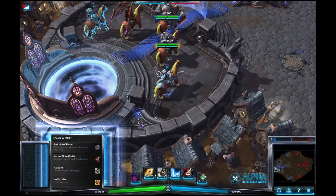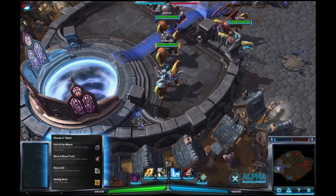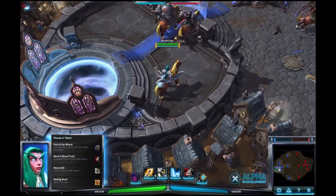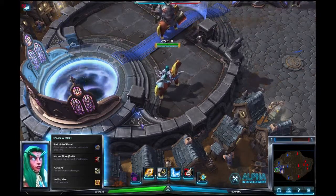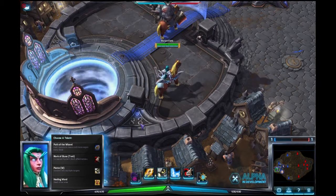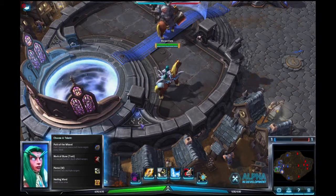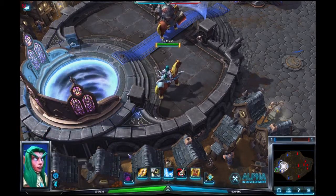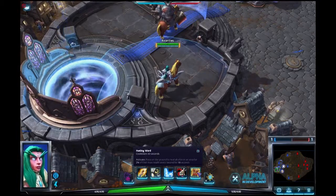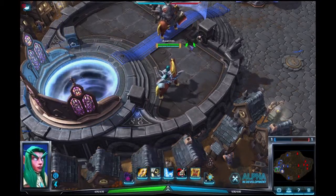We actually have four talent choices with Tyrande: gain maximum mana and regen every level, increase Hunter's Mark effectiveness, our Sentinel hits multiple targets, or we can heal in an area. The battle begins in 30 seconds.